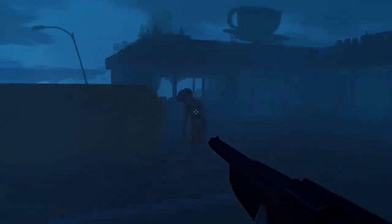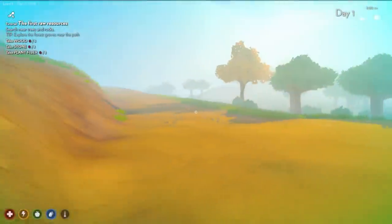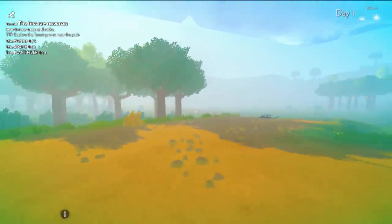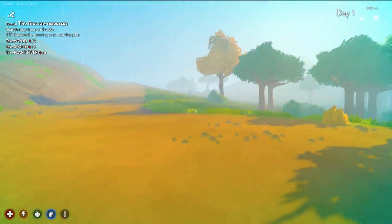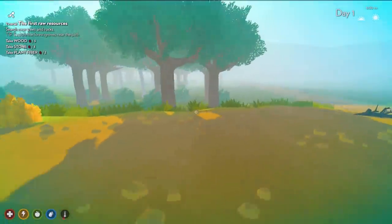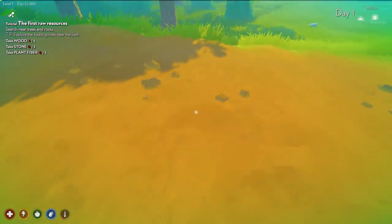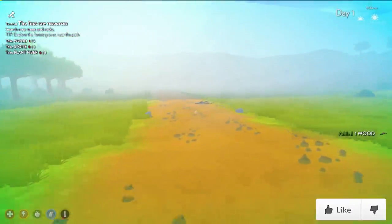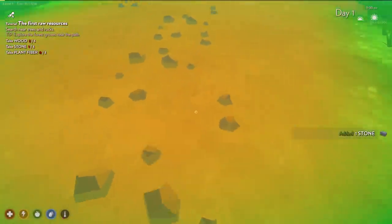It's a new survival game where there's zombies, there's bandits, there's wild animals, and there's even the elements that want to murder us. We're currently at the tutorial area where we have to figure out how to gather resources and build stuff. Further into the game we can get a vehicle, repair it, and drive around. If you'd like to see more of this game, smack that like button. Thanks to the developers for sending me a key.